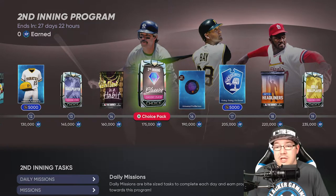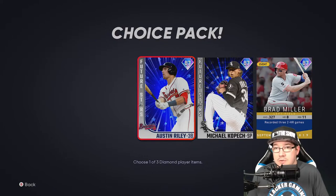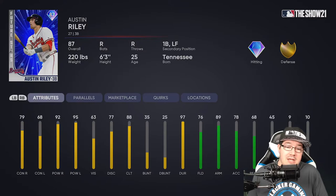At 160 you're gonna get a second inning classics player at 175, and this is going to be crazy good. The first I would pick is Austin Riley, coming in with 79 contact right, 68 contact left, 92 power right, and 95 power left. We're also getting that gold defense, which is really good. The Austin Riley card can play third, first, and left field — diamond hitting and gold defense, with his arm at 89. A really good left fielder to have.